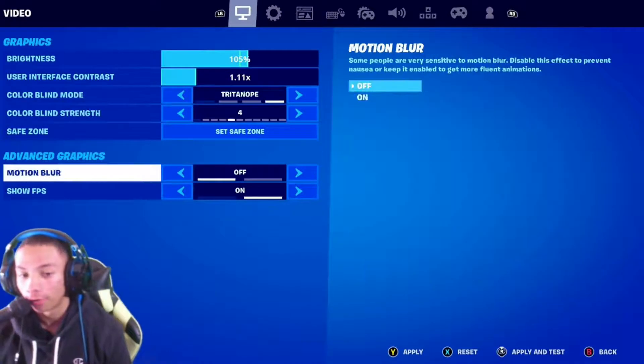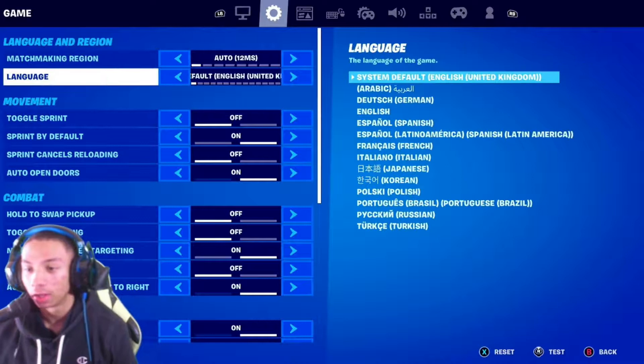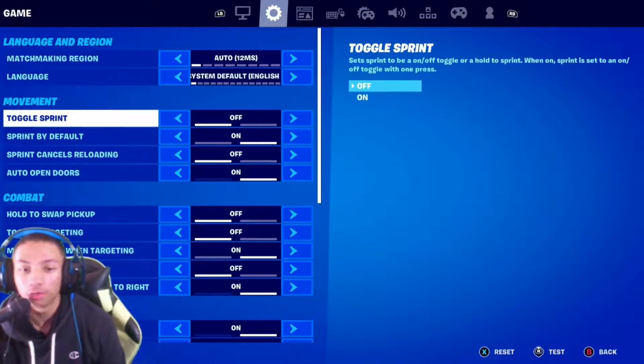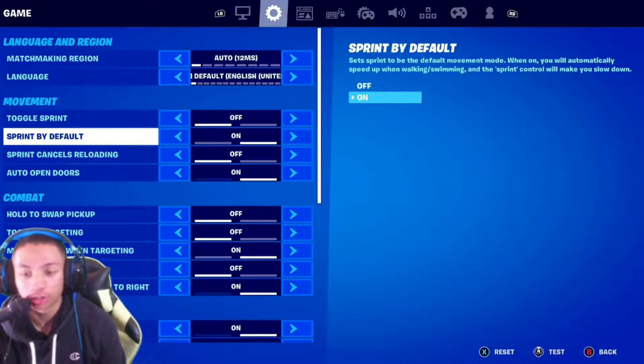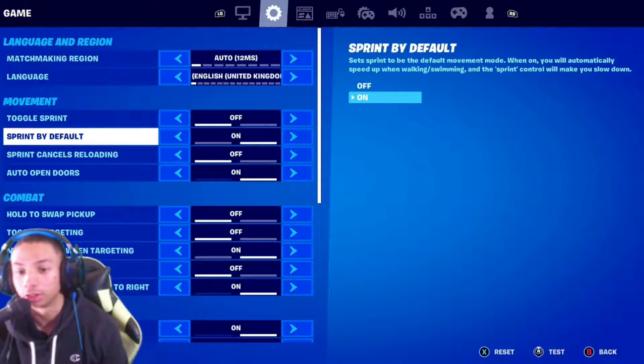Motion blur off and show FPS. The next tab is game settings — your matchmaking region should be auto, language is default English. Toggle sprint off, sprint by default on. You'll understand why all these settings are on and off as we get further into the video, so don't skip ahead.